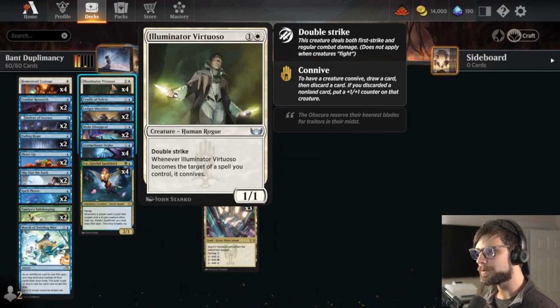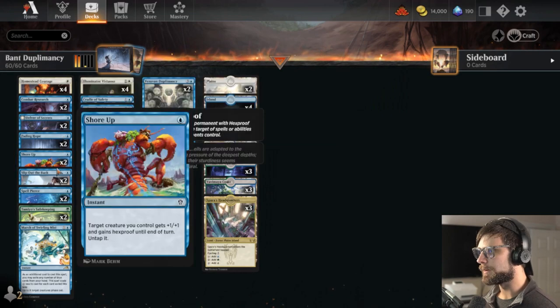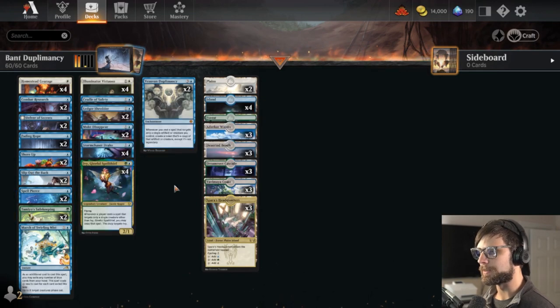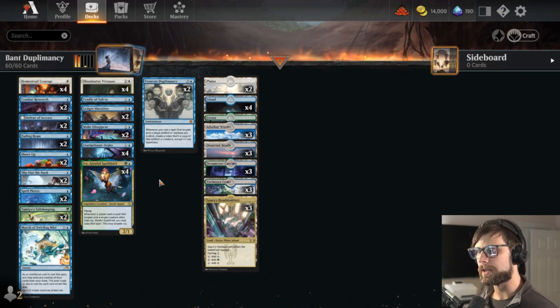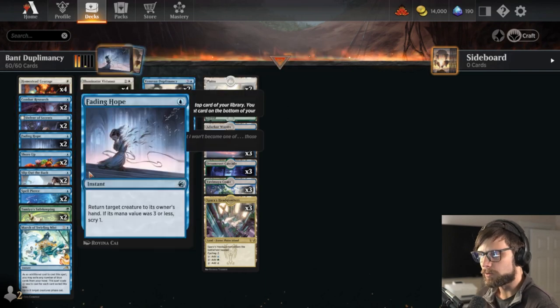There are big capitalization opportunities with Illuminator Virtuoso, and we've got a lot of protection with Cradle of Safety as a one-of, Make Disappear, Fading Hope, Slip Out the Back, Shore Up, Tameo Safekeeping, and March of Swirling Mist. One thing I will note about this deck: there are a lot of two-ofs. I think there might be some avenue of trimming down on the different cards and instead running a more streamlined deck to try and get these down to consistent four-ofs in some slots — in particular, Combat Research feels like a good one.